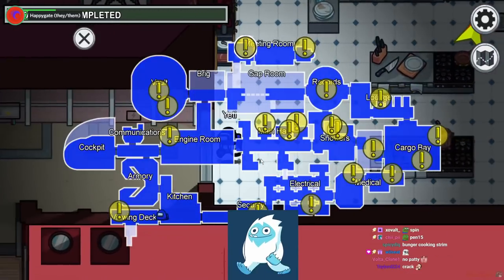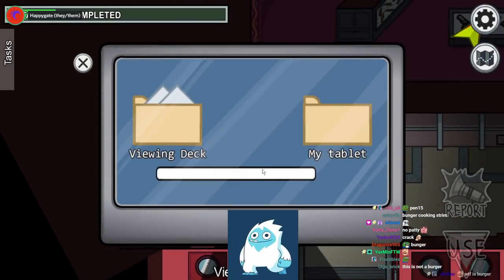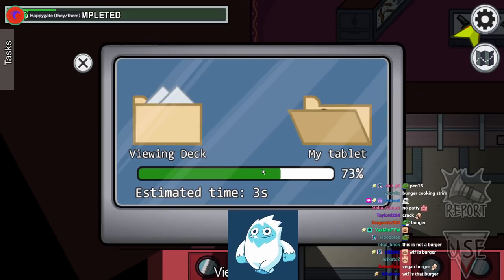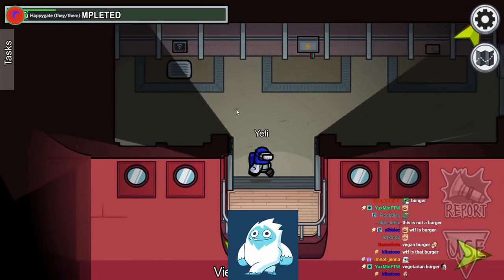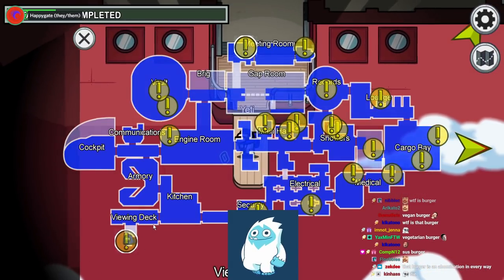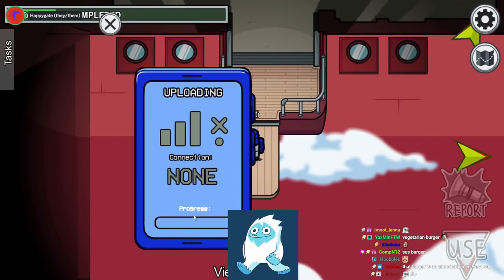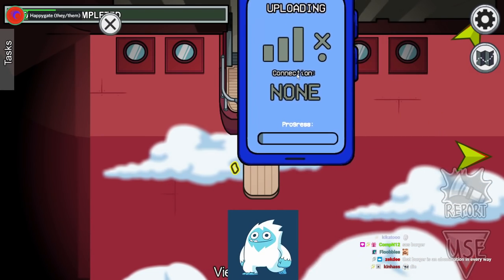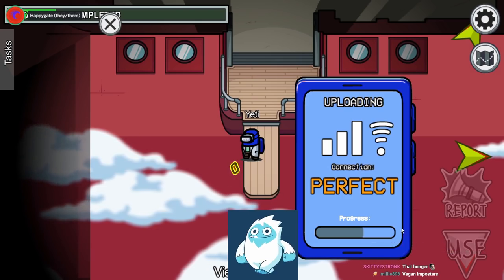Let's go over to the viewer deck. Over here we have a download task — a classic from Among Us. You just stand here for 8 to 10 seconds. But on this map, you upload in one of two positions on the deck. You'll notice connection shows 'none' so there's no progress on your bar — you have to find the right spot, and as soon as you do, you can upload. Once found, the progress goes up quickly.